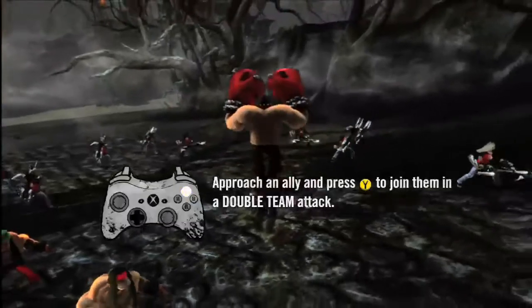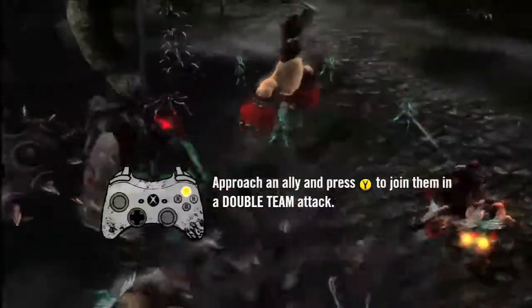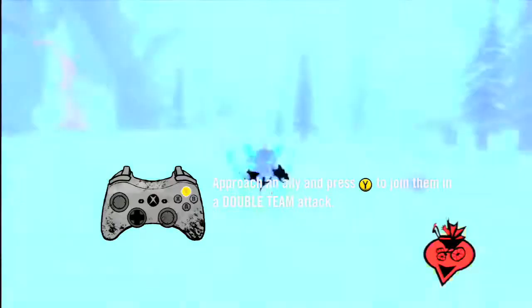Every ally has a unique double-team attack, and you should try them all to find out what they do.